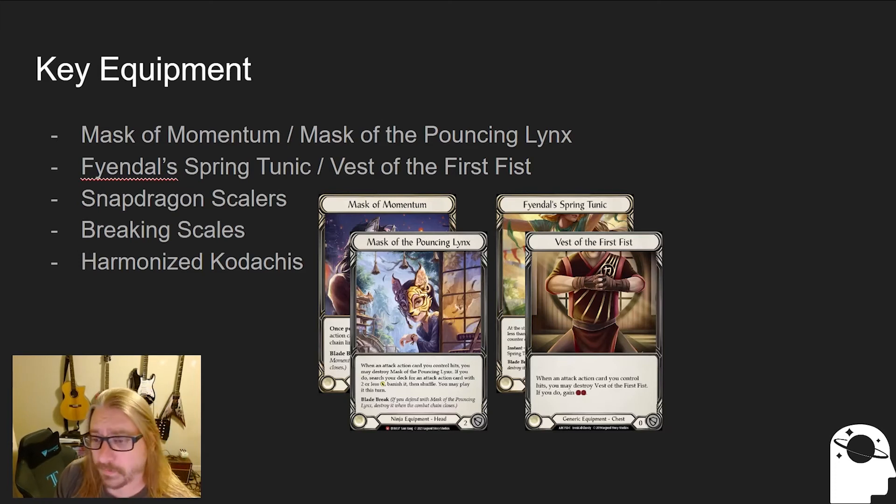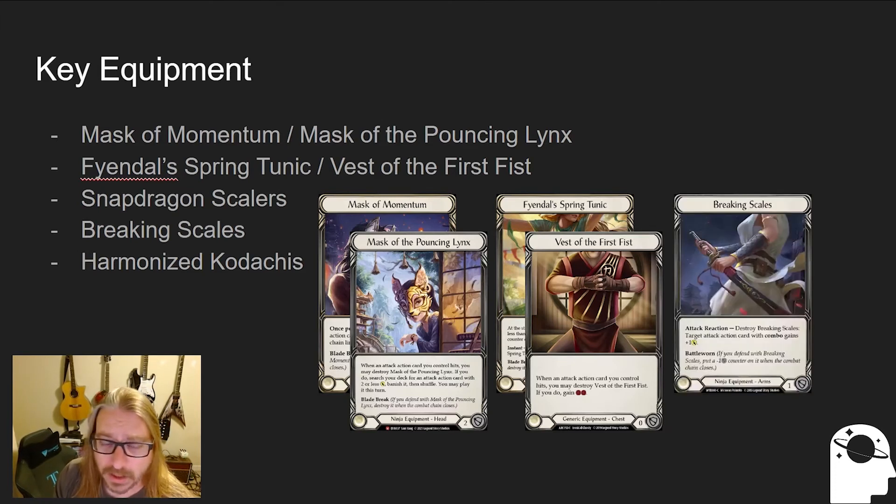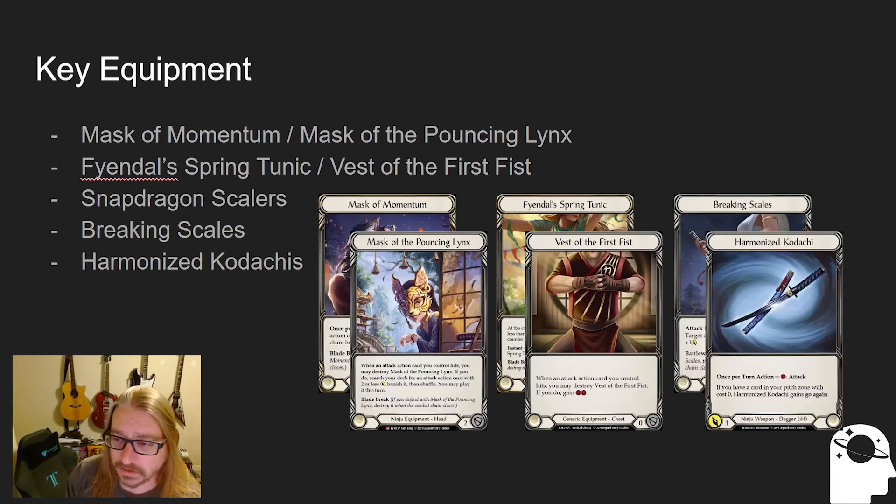The next important piece of equipment is Breaking Scales — for the arms, it's battle worn. It gives a card combo plus one. For example, a Whelming Gust Wave — when you hit with it, it's going to draw you a card. You can force an opponent to respect the fact that you can give it plus one. Now they have to decide: do they over block, or do they let you use your equipment but you draw a card? So there are lots of decision points you put in front of your opponent that aren't always easy to choose.